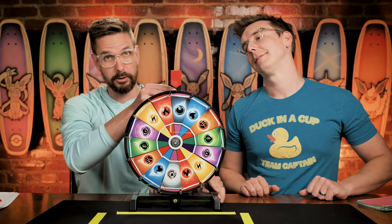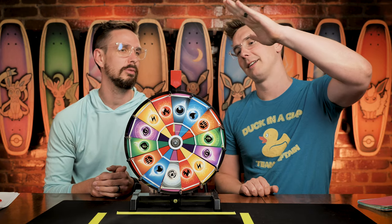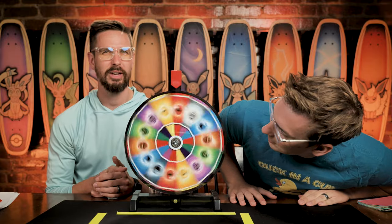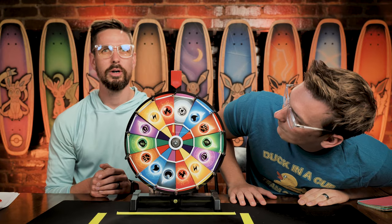And now it is time for what we like to call the Wheel of Energy, which I can't pick this thing up. It's probably the prop I'm most proud of in the history of all of Super Carlin Brothers. It's pretty great. Let's see what it lands on today. I'm calling fireball — almost certainly the orange flames.